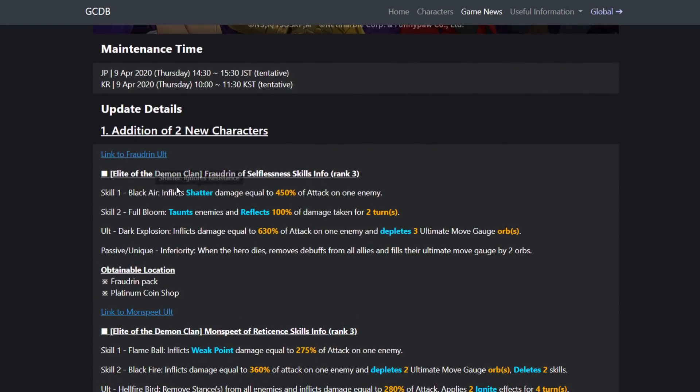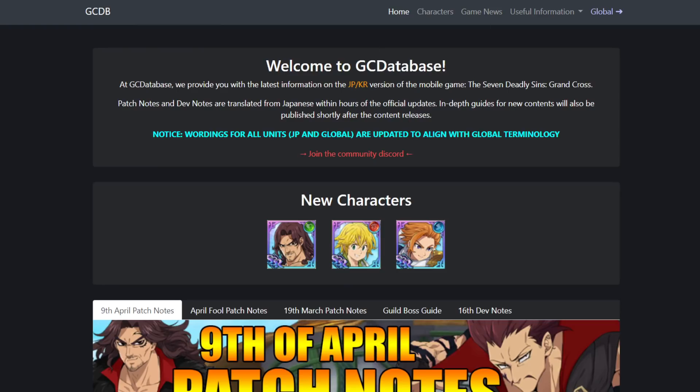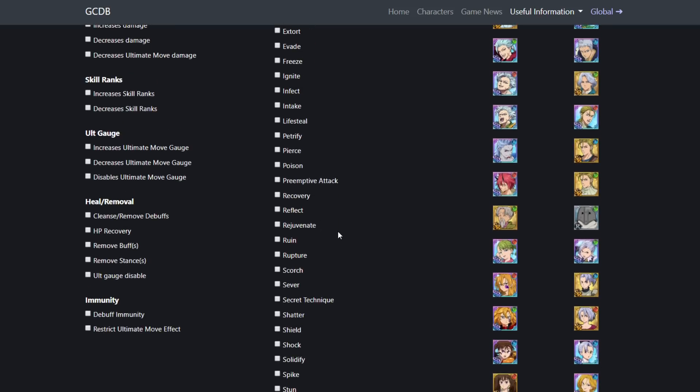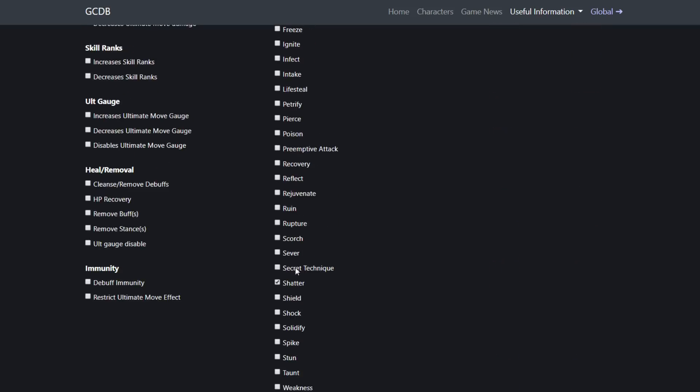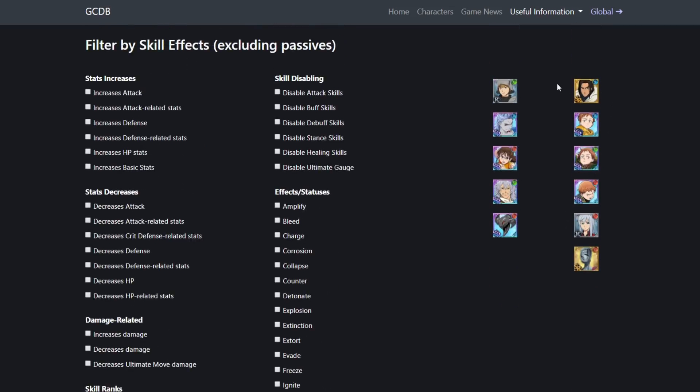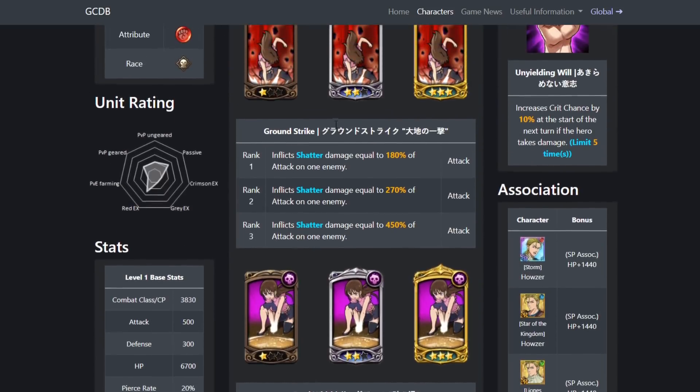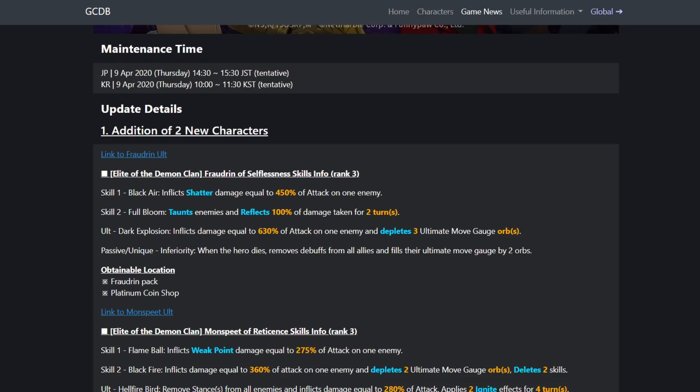So Fraudrin — what does he do? He inflicts Shatter which ignores resistance. He is single target with multipliers of 180, 270, and 450. That's the multiplier to expect from him.